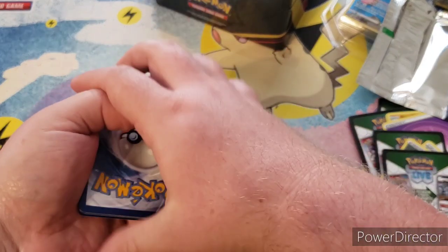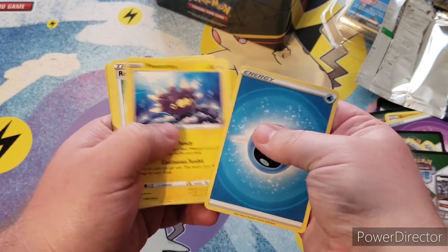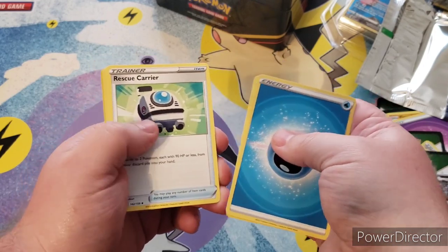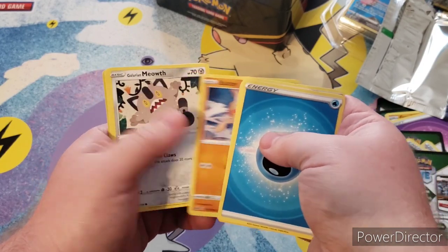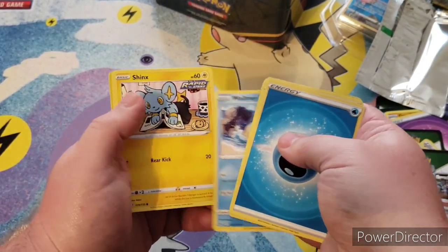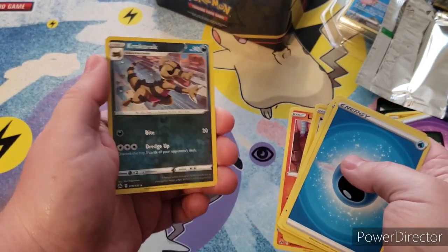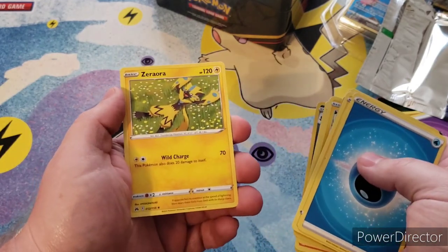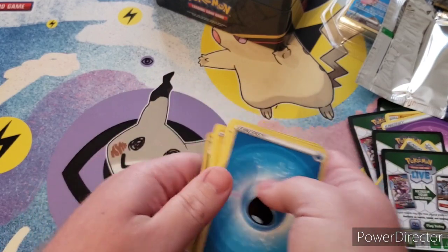Pack number four — I don't know why it's putting them to the side. We have Water Energy, Penchurchin, Rescue Carrier, Sharp Ball, Toy, Galarian Meowth, Wailmer, Shanks, Larvesta, Crocker Rock, and a Zero Zero Aurora — I'm not sure how to say that.